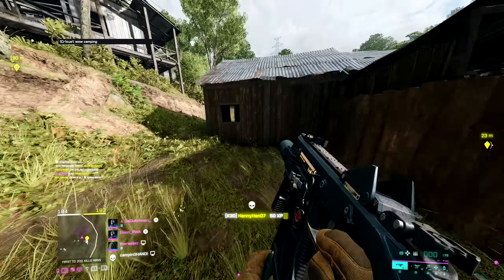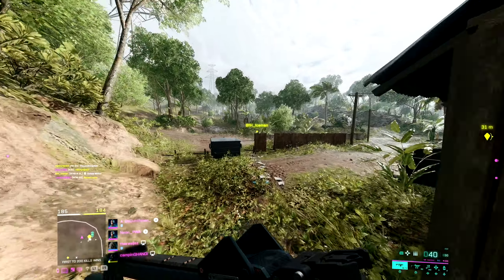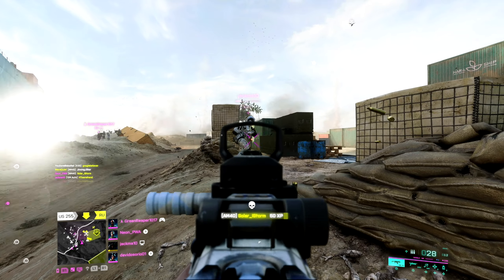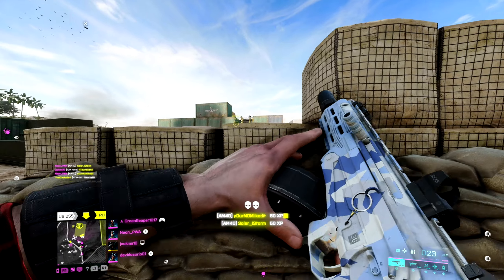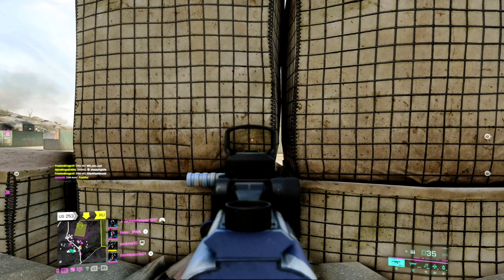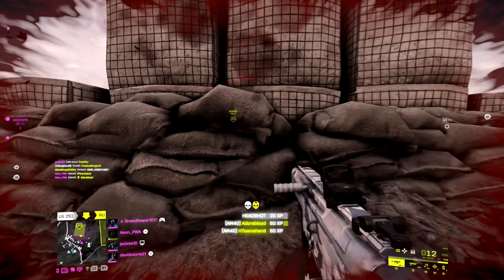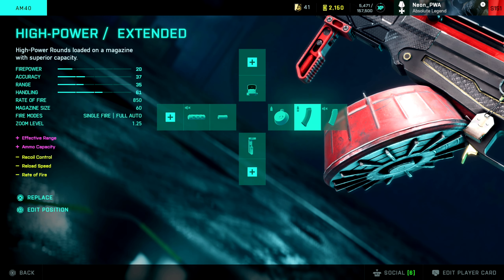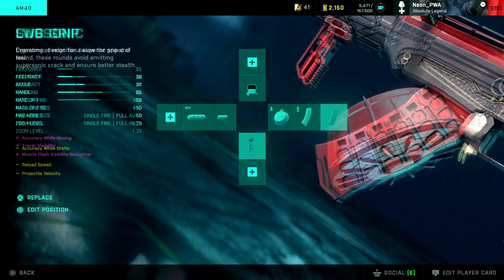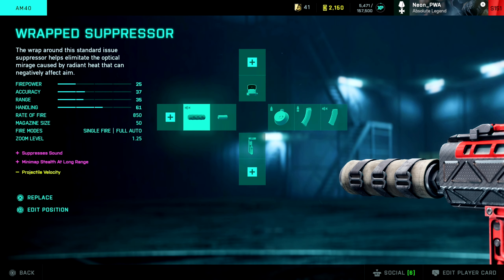My next weapon goes back into the assault class, but I still feel like a weapon like this isn't really an assault rifle — it really packs like an SMG. And that is the AM-40. I really like this weapon. It does take a bit more bullets and I do believe it needs to get buffed, but overall it's just a really nice, fun AR to use. The class setup I use for the AM-40 — I use the dark sight, then the standard issue drum mag, then the high powered extended, then the LWG grip, and then recoil control with a suppressor.